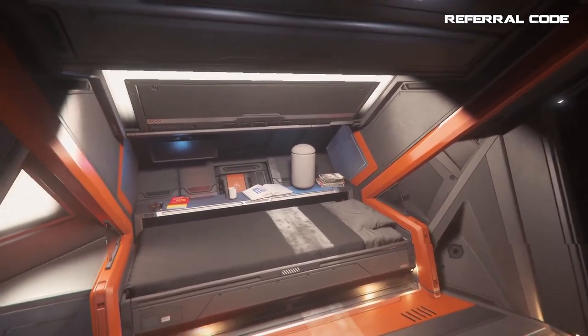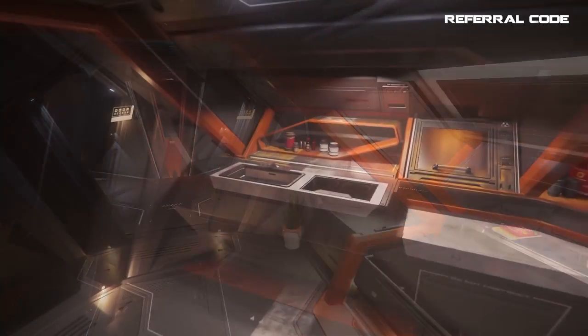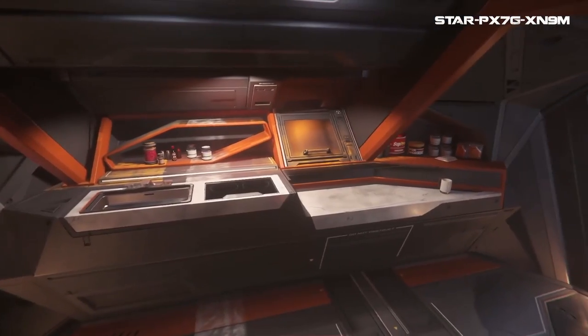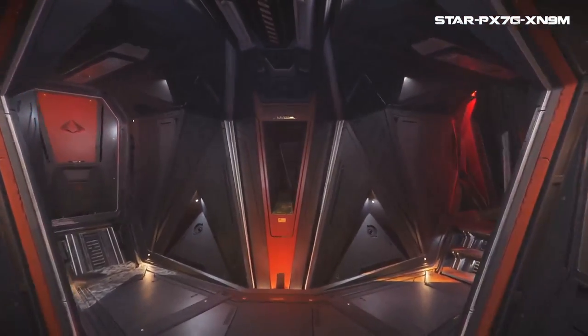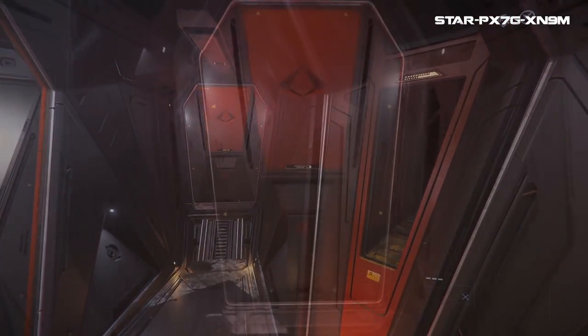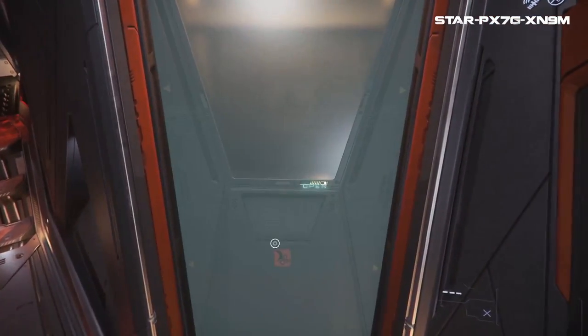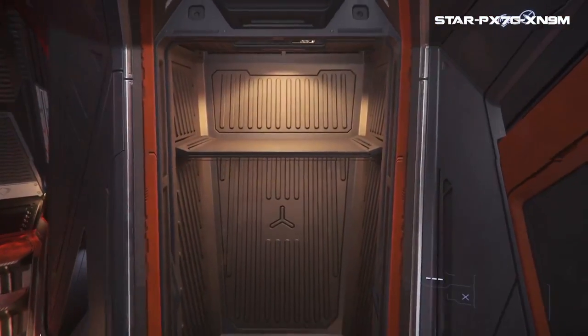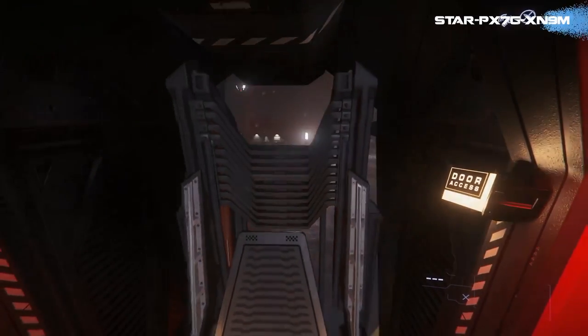The living accommodations for a ship of this size and price point are quite extraordinary, and this ship certainly feels like one you could live in, with a bed and kitchen included in the design. The ship should allow for some cool short-distance travels without ever having to stay over anywhere else — with the cargo bed it should make for some long days out in the verse doing work without having to rely on civilization for comforts.